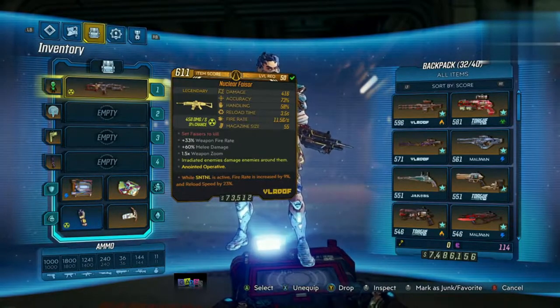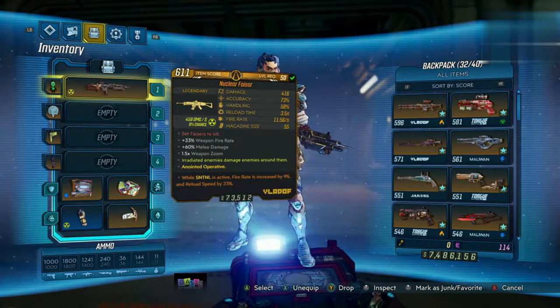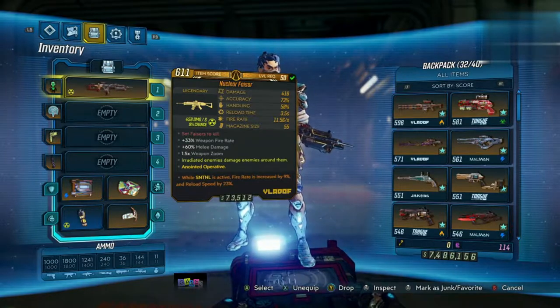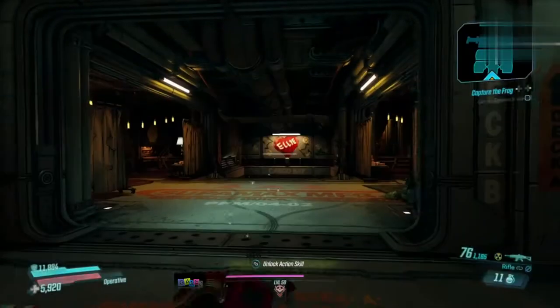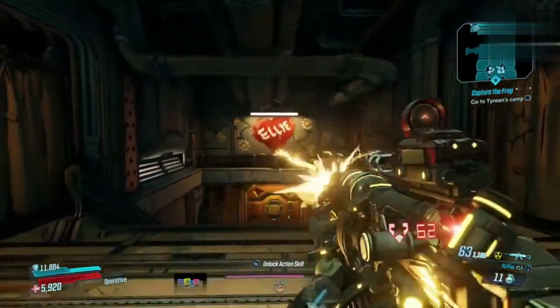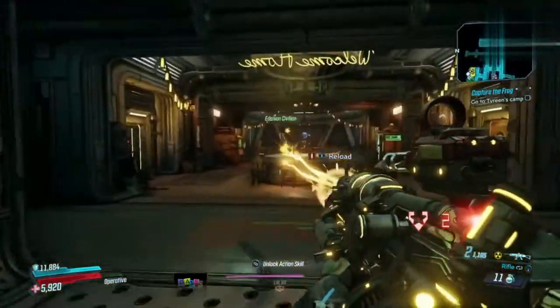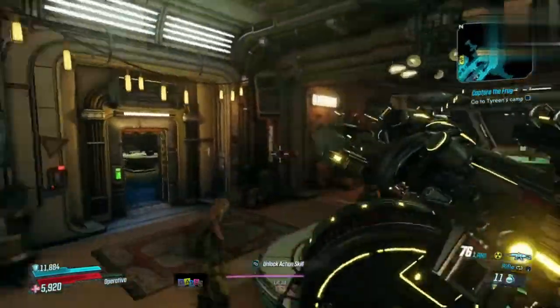While Sentinel is active, fire rate is increased by 9% and reload speed by 23%. The weapon itself is okay — not the best in the game, but it looks pretty cool and it shoots quite quick anyway. It's super unique in the way it shoots too. With the right skill tree and setup I think this could be absolutely monstrous.